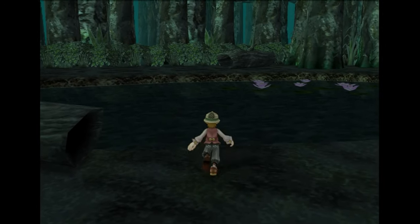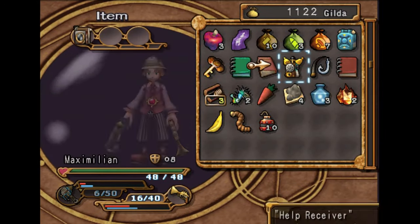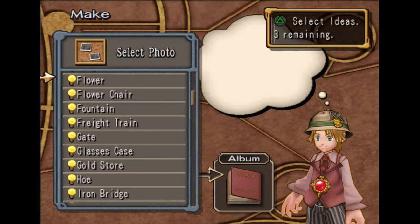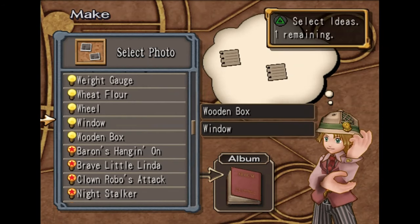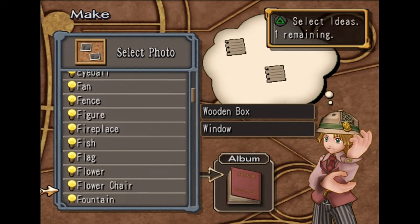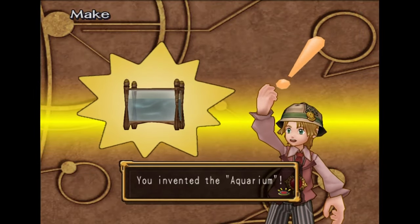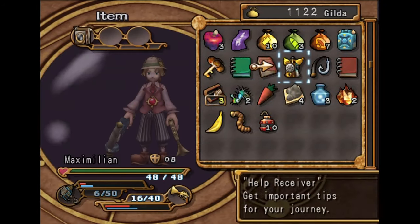Alrighty. So we do actually need to do this right now anyway because we need a priskling. I'm going to show you guys how to invent the aquarium — I don't think we have the mats to make it right now, but just to invent it so we won't need to make it when we need to. Wooden box window... and fountain, right here. Okay yeah, we don't have everything yet. We can just buy that stuff a little later.